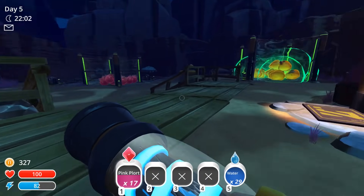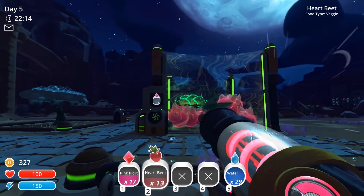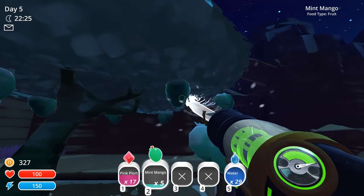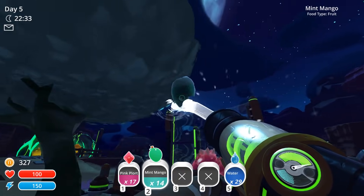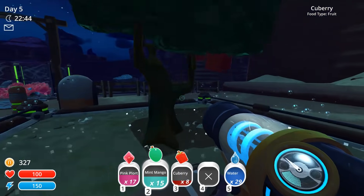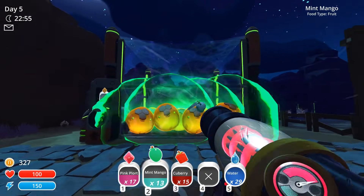Let's go ahead and grab all these and get some more food for our dudes — they're looking a little hungry. Oka Ocas are still growing. I'm actually going to probably take some of these mint mangoes and feed some of them to these guys, but I want to make sure that we feed all of our chandelier slimes first, because I feel like I didn't feed them enough the day before. I almost want to make myself a second Q-berry garden just to be safe. Let's get a couple of them in there and make sure we feed all these dudes.